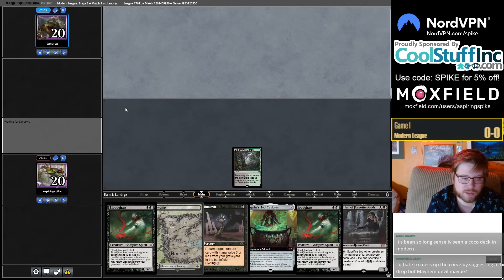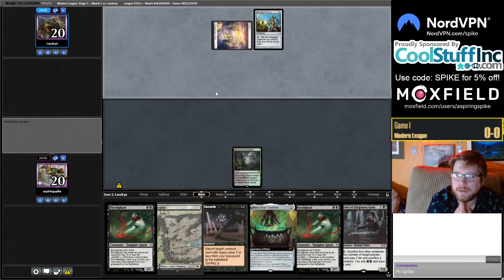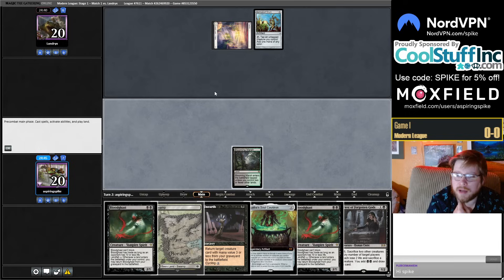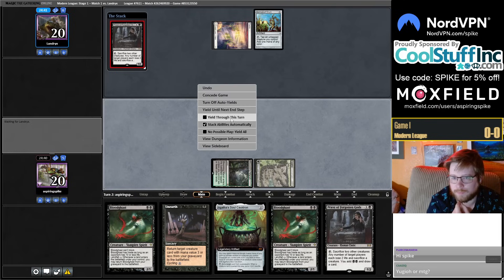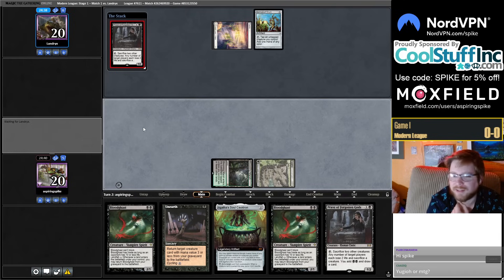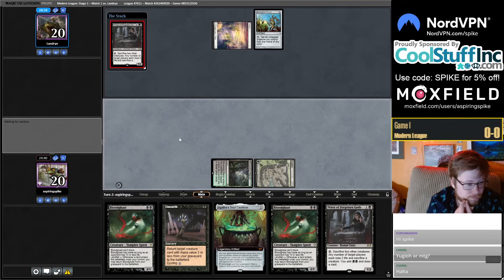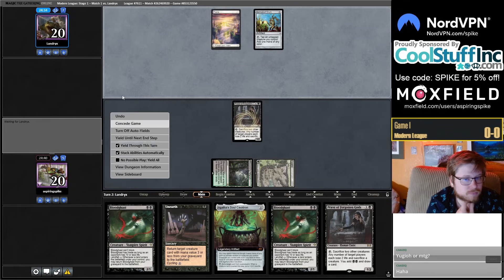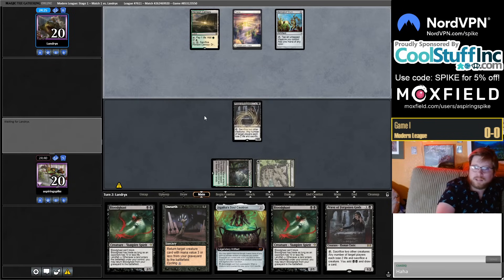The curve suggestion is a three-drop, but we don't have a ton of sacrifice synergies at the moment. Hammer is maybe the best thing we could have seen here. Priest is very good against Hammer — see how fast the draw is. It's good for us that we're on the play.